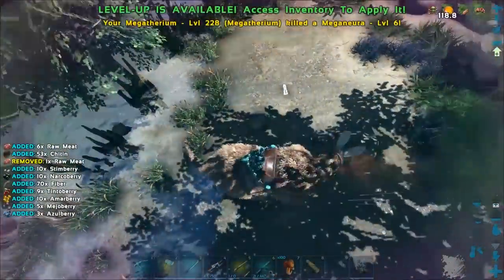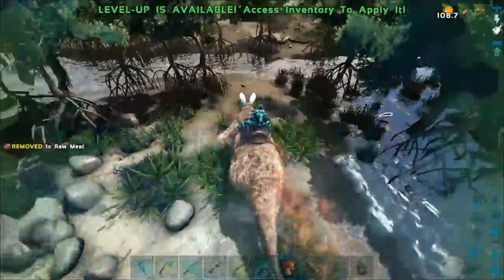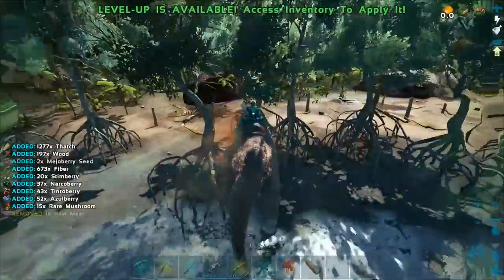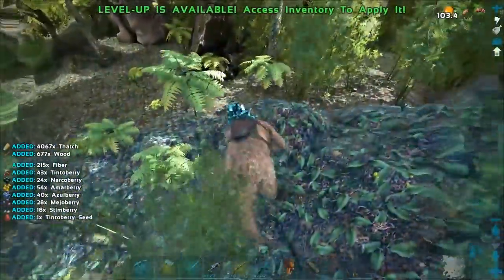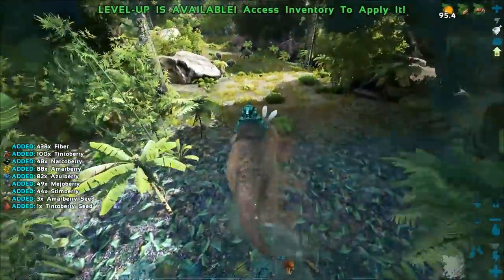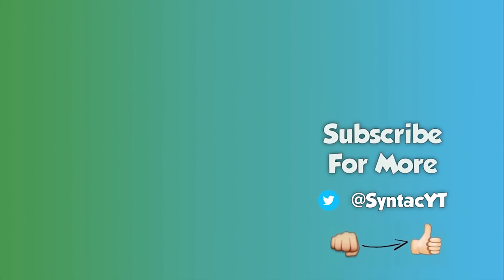That's probably going to be it for today. These things are pretty cool — I really like that effect around their face and I like the bunny ears on it too. What do you guys think about these creatures? Are they useful for you? Do you think you'll tame them? I think they're pretty good — they gather the chitin and they're probably more useful for the fiber instead. Let me know what you guys think down below. If you enjoyed the video, hit that like button, and if you want to see more, go ahead and subscribe. We've tamed every other creature in the patch if you want to check those videos out. I'll catch you guys next time!